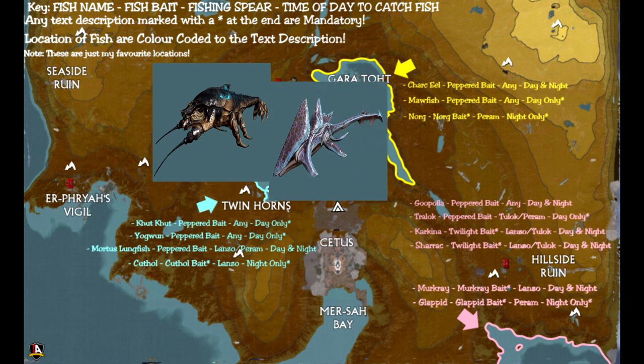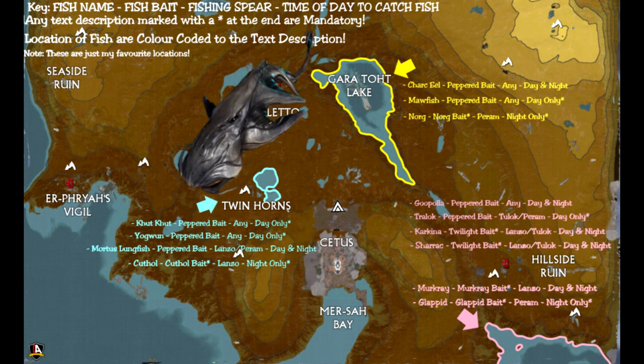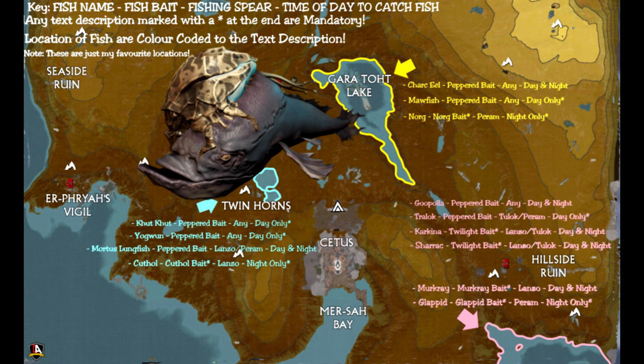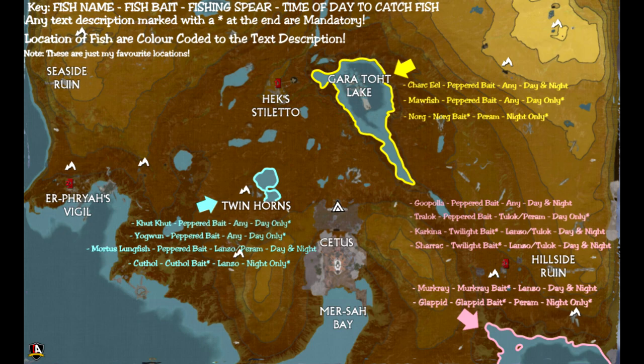Karkina and Chirac are a double deal here. Both require twilight bait. Both can use Lanzo and Tulok to catch them efficiently — not so much with the Perum — and both are day and night fish. Mercure requires Mercure bait. Lanzo is the best spear for it. It is also a day and night fish. And finally, we have Glapids, which requires Glapid bait. Perum is the spear of choice, and you will find this at night time only.